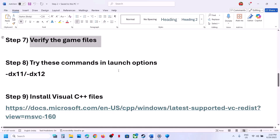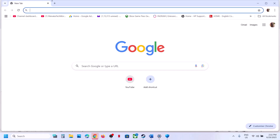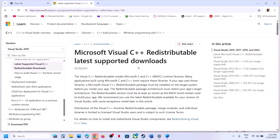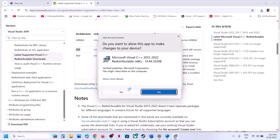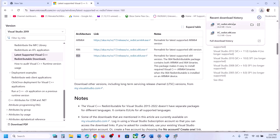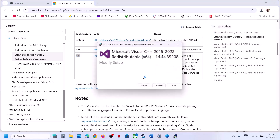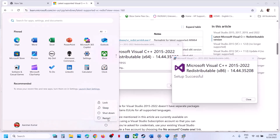The next step is to install the Visual C++ files. Copy the link provided in the video description and open it in a browser — it will take you to the Microsoft website. Download both the x86 and x64 files. Run each .exe file; if you see the Repair option click Repair, if you see Install click Install. Once both are installed, restart your computer and then launch the game.